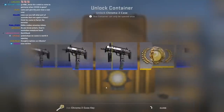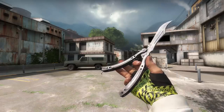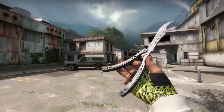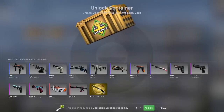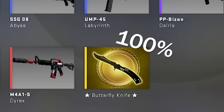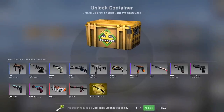I've unboxed a ton of knives at this point, but this particular knife has continued to elude me — and that's not really a surprise, because it's pretty hard to get. You can either get it from a Spectrum case, but only 20% of Spectrum knives are butterfly knives — that's 1,920 cases per butterfly knife on average. Not great. Or alternatively, you can get them from the Breakout case, where 100% of knives are butterfly knives, but it comes with a bit of a catch.